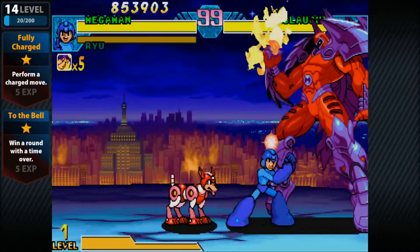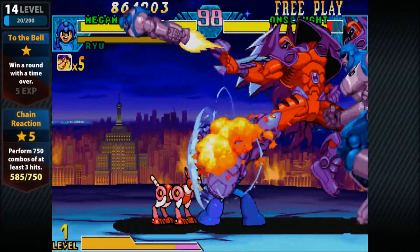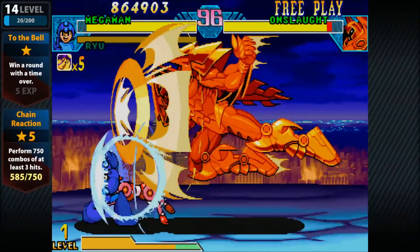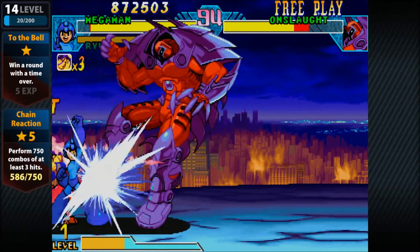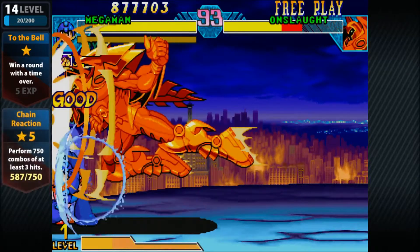For Onslaught, choose an assist that moves across the screen and comes out fast, like Colossus or Psylocke. Whenever he does one of his attacks, there's a few seconds where he has to recover. After blocking an attack, call your assist and sneak in a few hits.